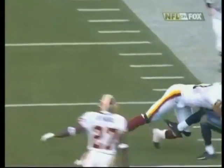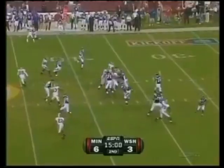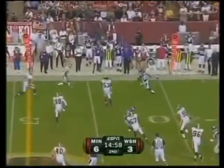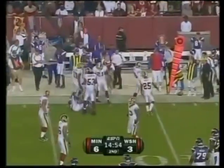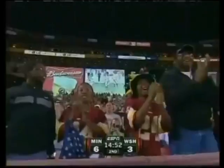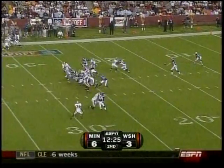Triple tight end formation — Wiggins in motion. Johnson back to pass, fires to Wiggins wide open on the fly on the right side, and he is drilled by Sean Taylor and Marcus Washington! But the completion is made. Second quarter — may be the best play of the entire game.